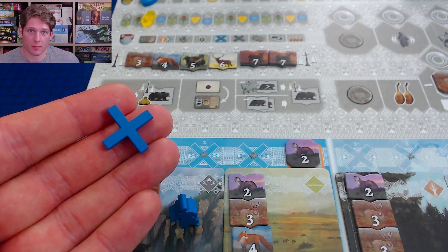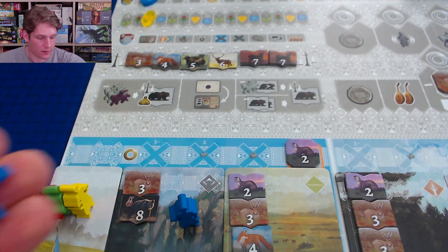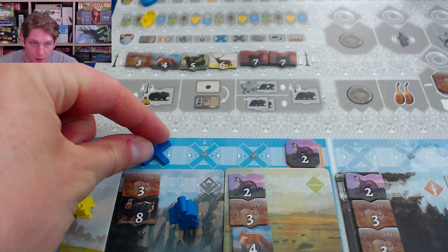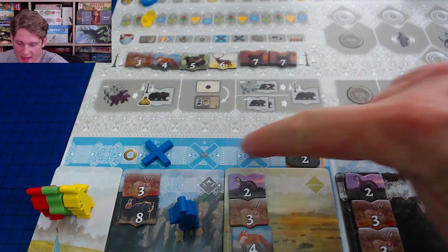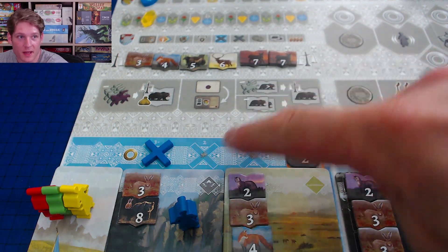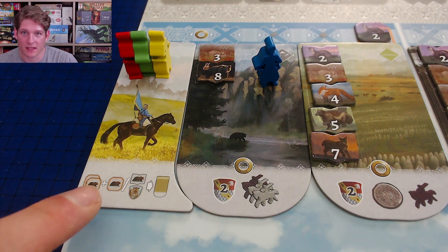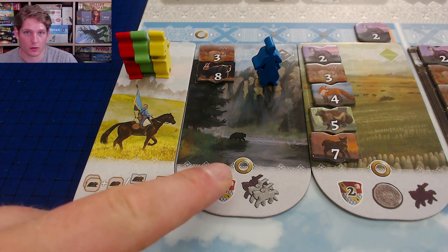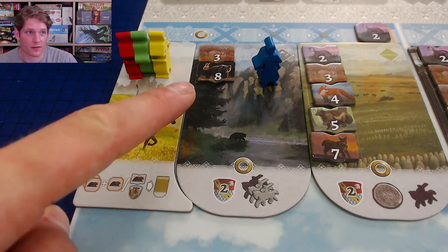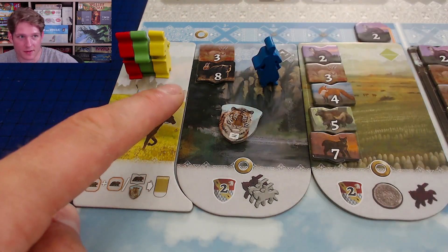The fourth advanced action is to build an outpost. A player must have one available outpost in their player area — these are acquired from personal supplies through a specific action. You can place an outpost in the first spot for free, but if that's taken you must pay one horse for the second spot and two horses for the third. In a four-player game there are not enough spots in every region for every player.